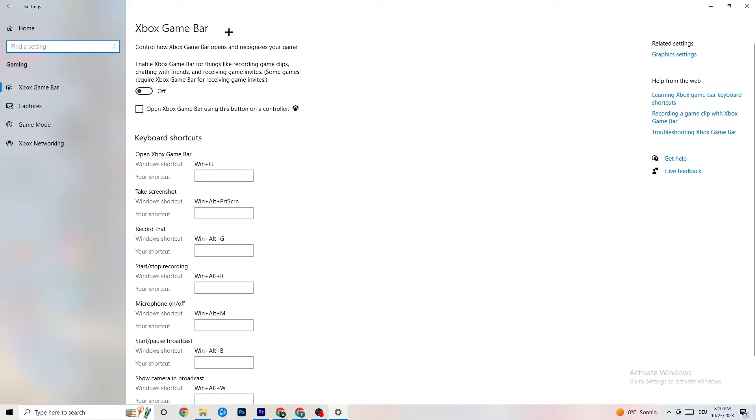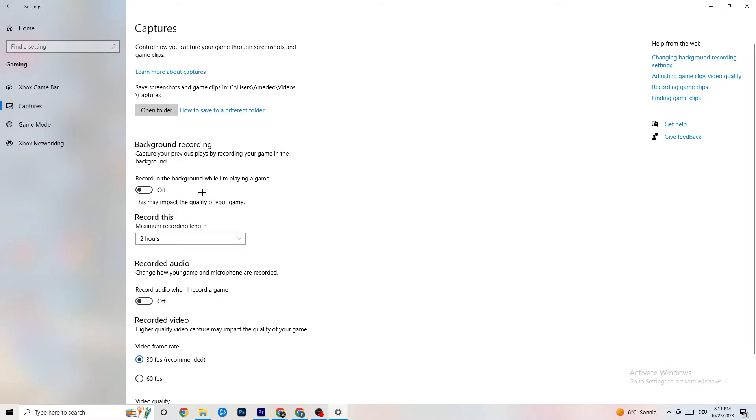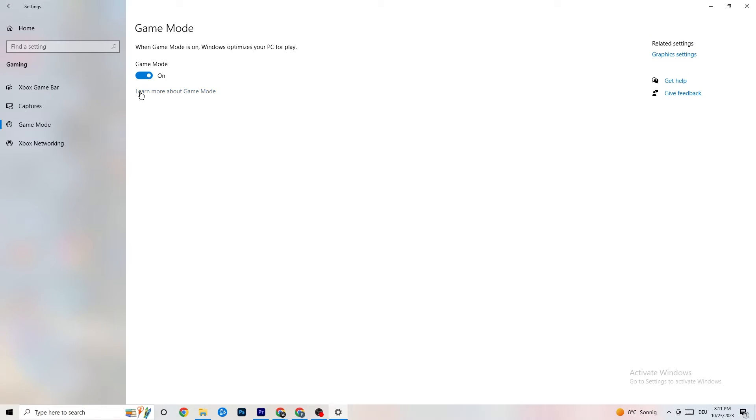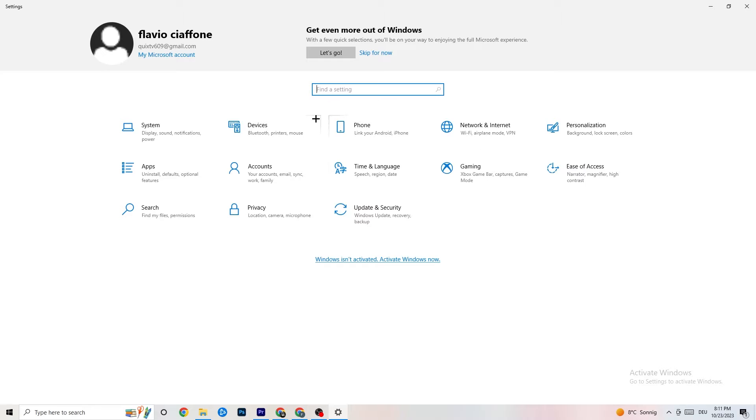In the Gaming settings, you'll see Xbox Game Bar — turn this off, you don't need it and it will drain performance. Also turn off Captures, as having things running in the background can cause crashes mid-game or prevent the game from starting and cause FPS issues. Then check Game Mode — for some people it works better on, for others off, so just try it out.